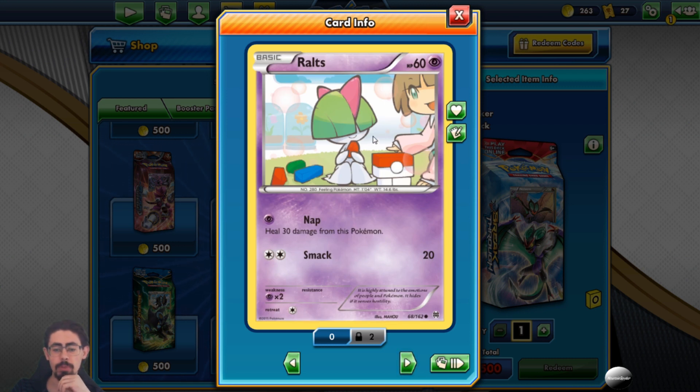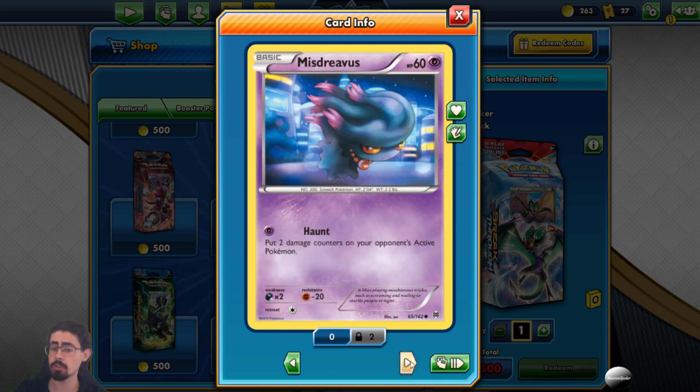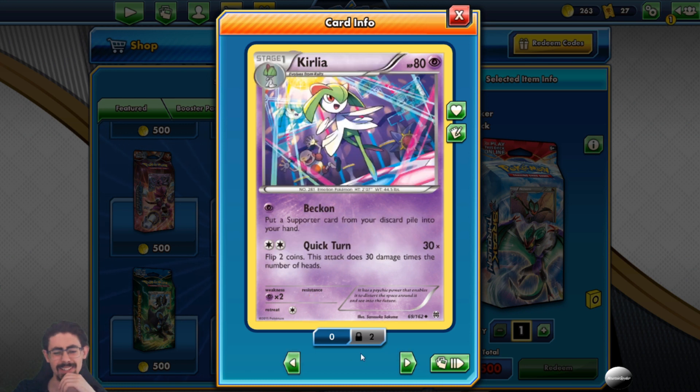There's Ralts, which heals 30 damage - nothing amazing but very cute artwork. Kirlia's Beckon ability puts a supporter card from your discard pile into your hand - I like that a lot. Using Beckon mid-game to get your supporters back to hand, or even early on if you get lucky. That Beckon is awesome. Unfortunately there's no Gardevoir evolution.